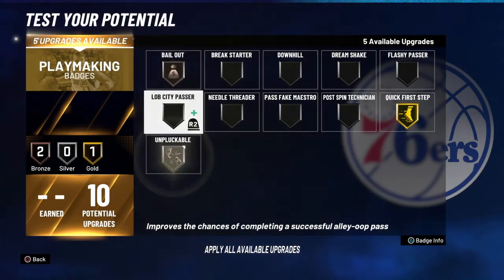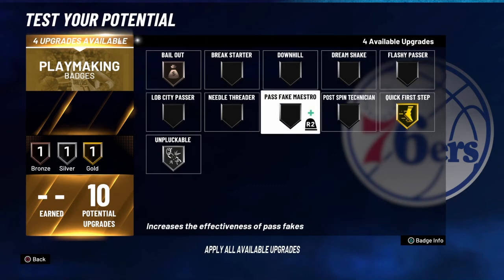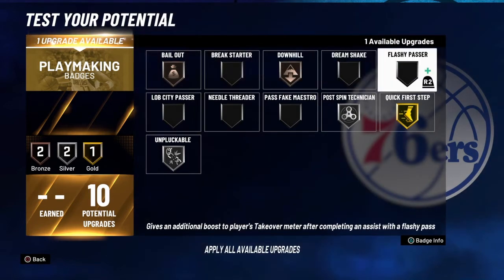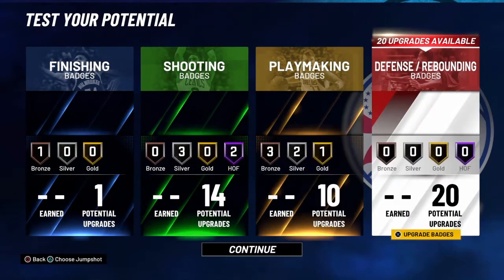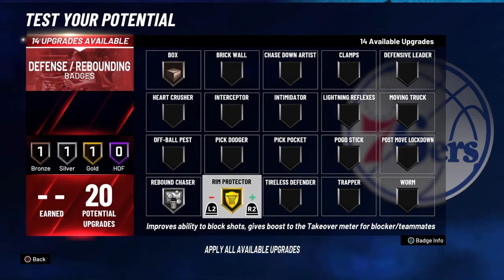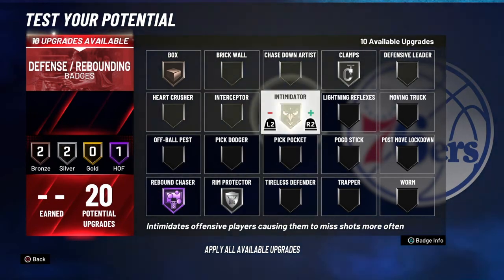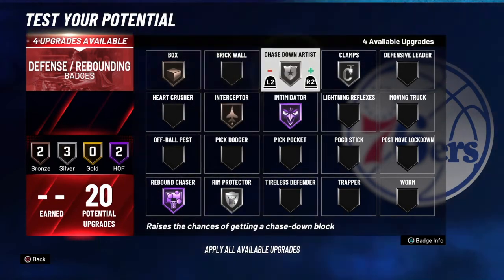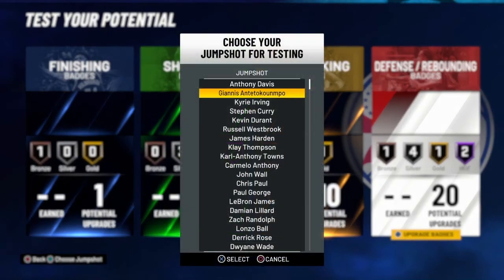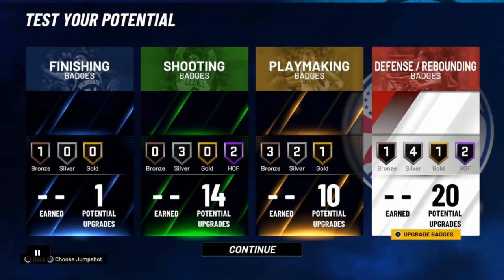That's all you need - 14 badges. Quick draw doesn't matter anymore, you already have it on custom jump shots. For playmaking: quick first step, unpluckable, bailout. For defense: you can do whatever you want since the game just dropped about two or three weeks ago and we don't know the best badges yet. But these work for me - I have two big men and it works for both. That's it - hope you enjoyed, leave a like, subscribe, and see you next video, peace out.